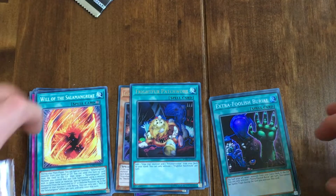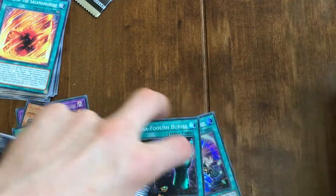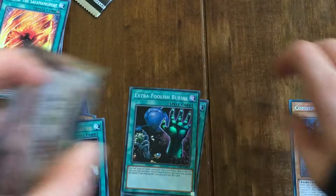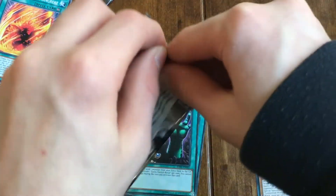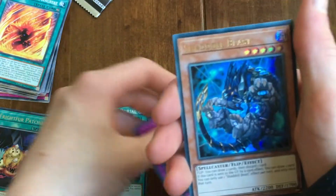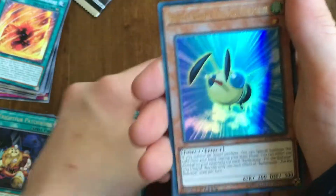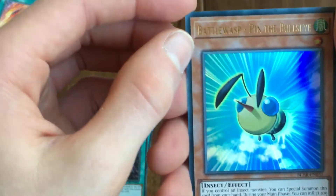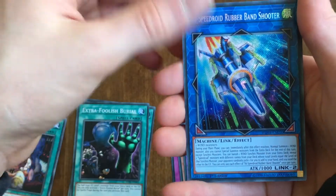Now let's get into Battles of Legend: Heroes Revenge. I'll move the commons up here and put the rarer cards down here. Pack number one: Apparition, Shadow Beast, Vision Hero Trinity, Battle Wasp Pin the Bullseye, and High Speed Droid Rubber Band Shooter.